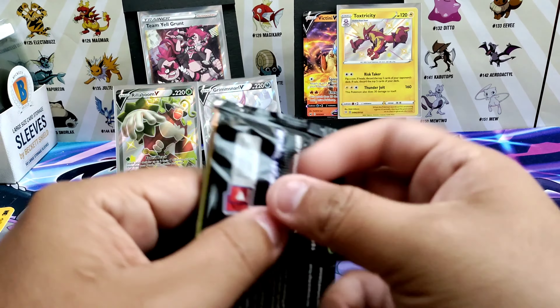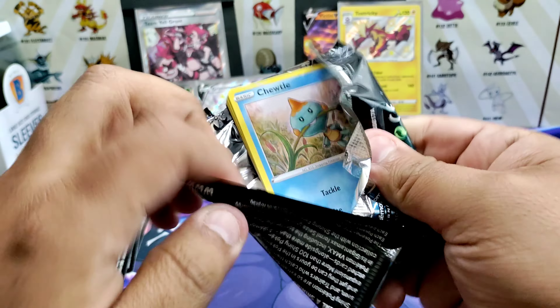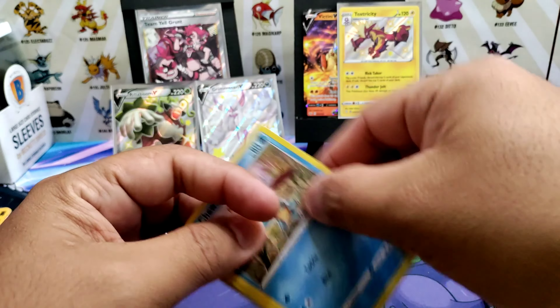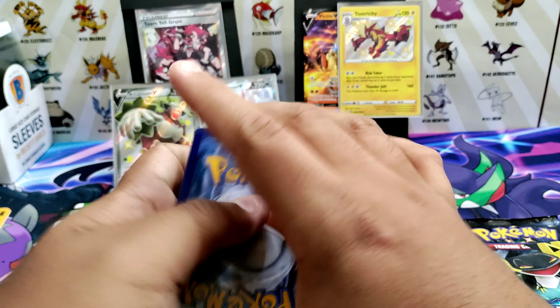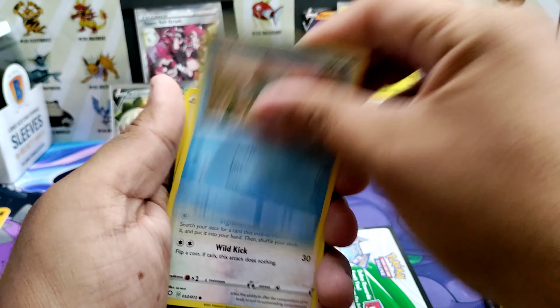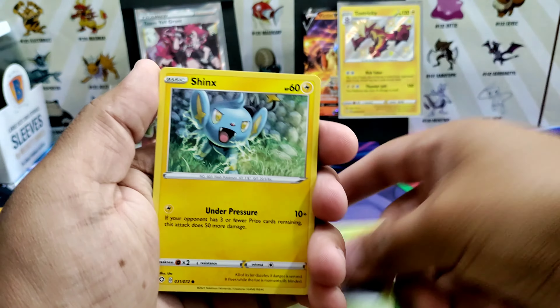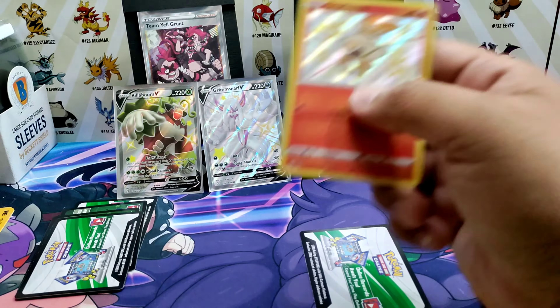Hidden Fates has been really awful to me lately — no Charizard. Still gonna try to get some more Hidden Fates to open, but it's kind of harder to find at MSRP now. Scorbunny — another baby shiny!